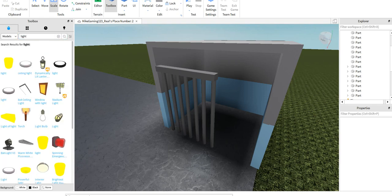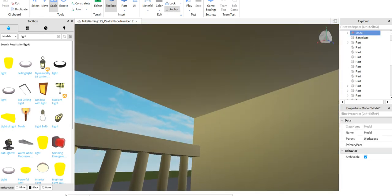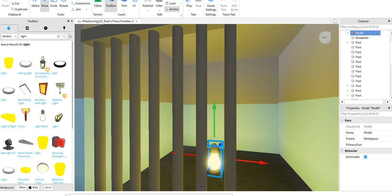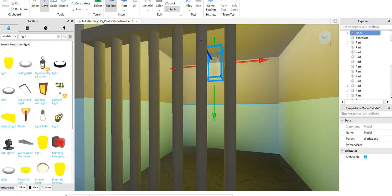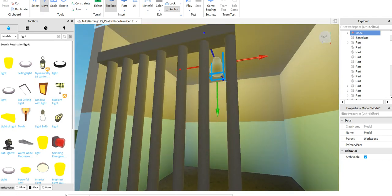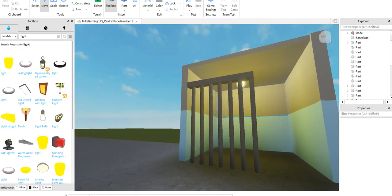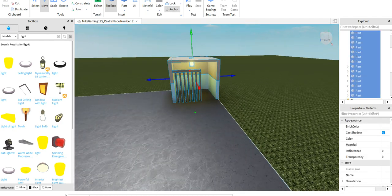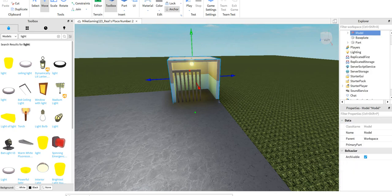Get the light from the models — there's a light bulb. There we go — there is your light bulb. Now all you need to do is go to the anchor and anchor all of it, then group it together and put it as so. You can make beds in there if you would like.